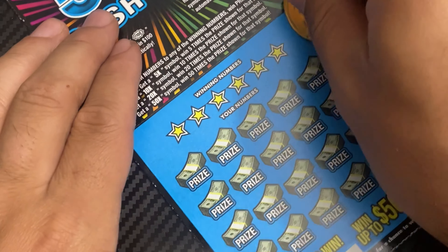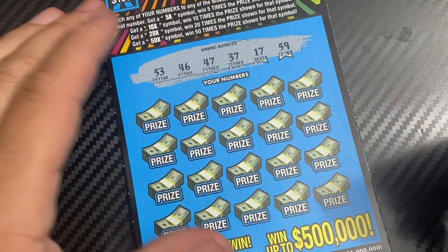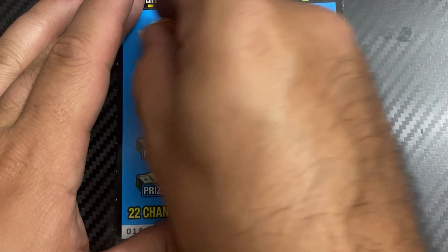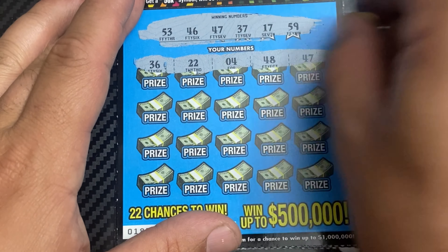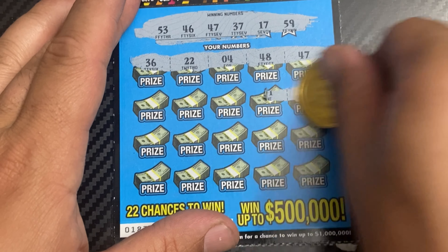Let's see if we can find wins on ticket number 19. First numbers: 53, 46, 47, 37, 17, 59, 47. We got a win! The first ticket — that's good.